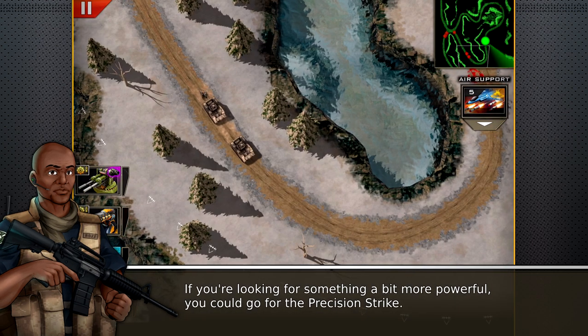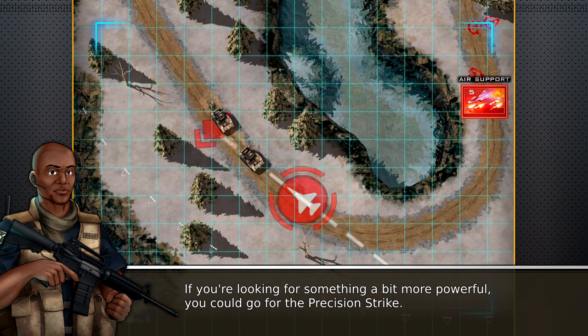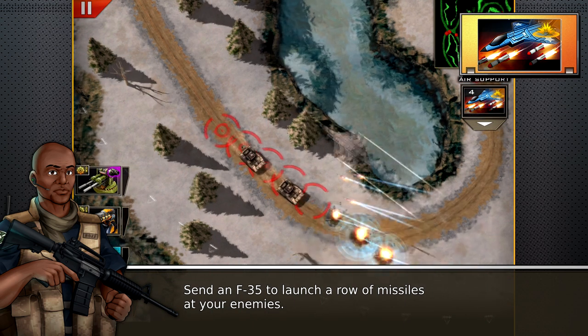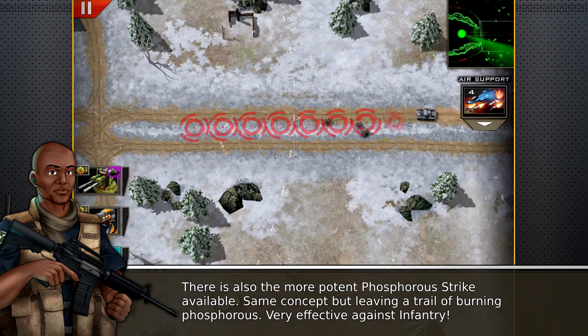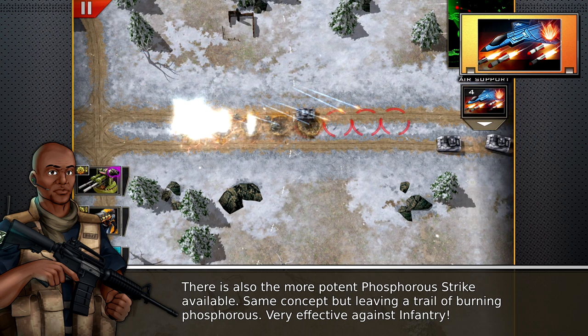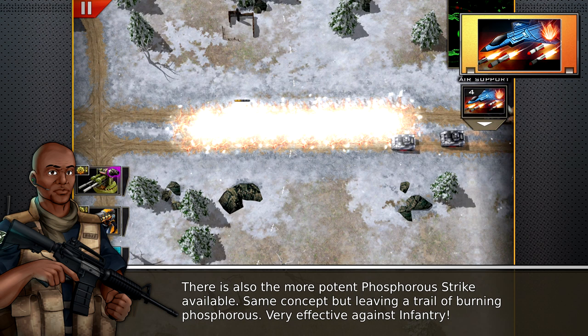If you're looking for something a bit more powerful, you could go for the precision strike, sending an F-35 to launch a row of missiles at your enemies. There is also a more potent phosphorus strike available — same concept, leaving a trail of burning phosphorus, very effective against infantry.